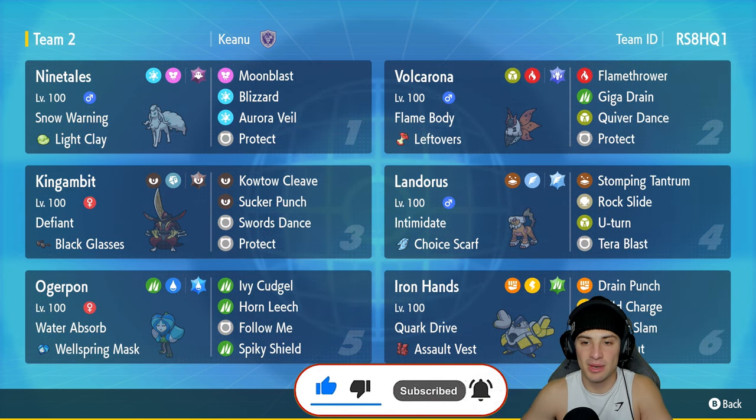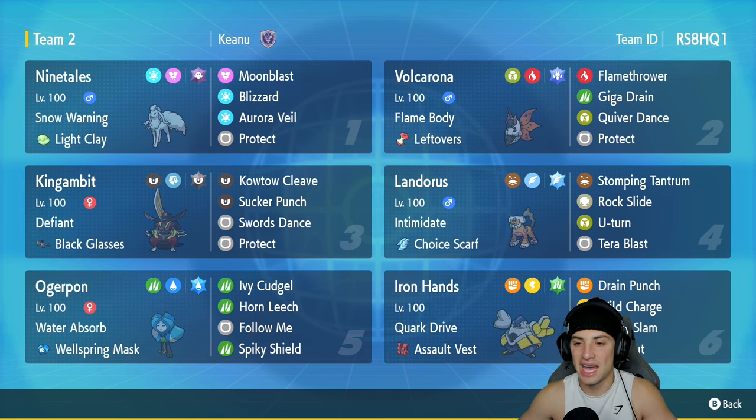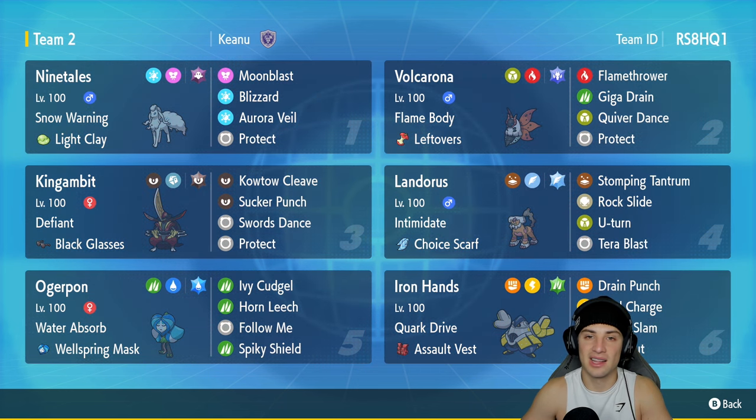This team features Swords Dance King Gambit, and on top of that we got Quiver Dance Volcarona — a sneaky strong Pokemon. You can set up Quiver Dance and get the speed boost, special defense boost, and special attack boost, then this Pokemon can go crazy. It's got Leftovers, it's got Fiery Dance for HP recovery, and its special attack is boosted so it's doing a crazy amount of damage. The first Pokemon in today's team preview is Ninetales-Alola, set to snow, holding Light Clay for Aurora Veil. It's got Blizzard, Moonblast for two STAB moves, and Protect.